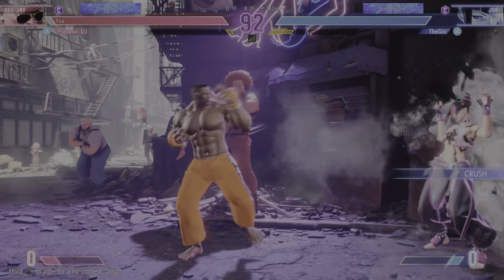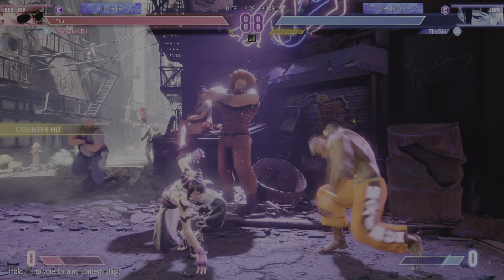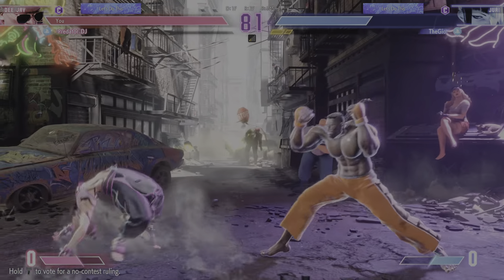Player 1 pushes the opponent into the corner, buying some time by driving them in. Now they can create some big chances to do damage here. Player 1 with the life lead — not a small life lead, but it's not over.